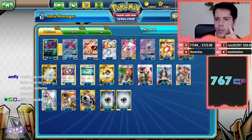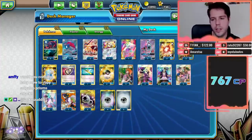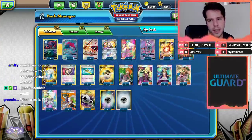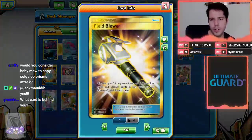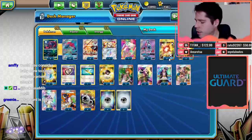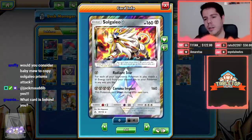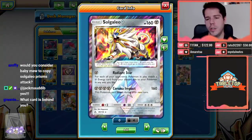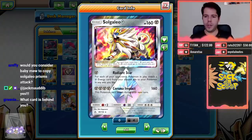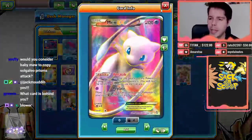The whole idea is to use Beast Ring to power up multiple Dustmains so that no matter which one goes down, you're able to get a ton of energy into play. We're going to try to play as many Beast Rings as we can. We have three Field Blowers to make sure Garbotoxin isn't annoying us. For support, we have the Soul Gallio Prism with its attack Radiant Star — we can recover energy from the discard pile to power up our Pokémon, attaching a Metal energy for every one of your opponent's Pokémon in play.